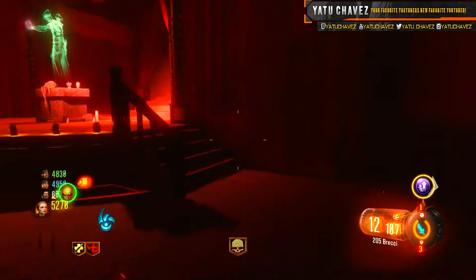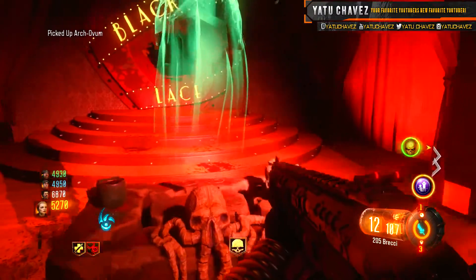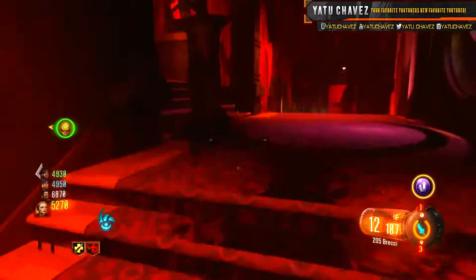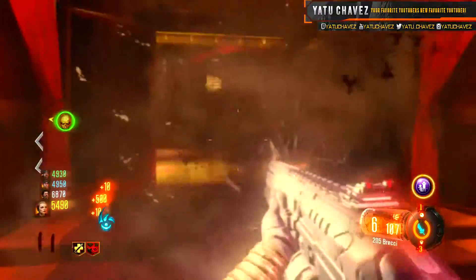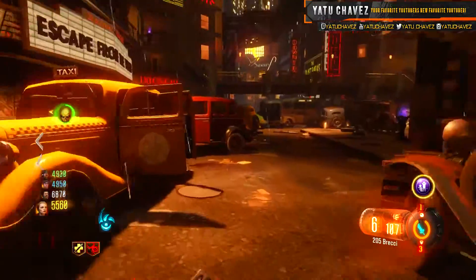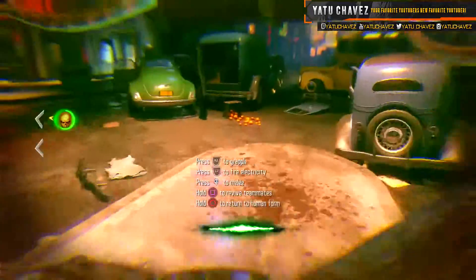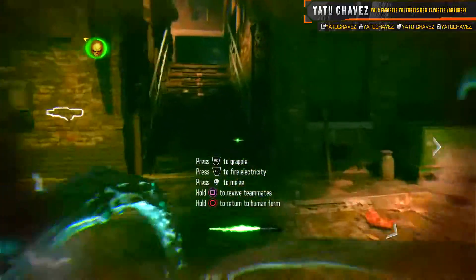Hey, what's going on guys, my name is Elmer Uyatu Chavez, hope you guys are doing well. With the easter egg of Der Eisendrache finally being completed, we can finally get a lot of questions answered that we've had about past zombies maps, at least for Black Ops 3. The first map I want to walk through is Shadows of Evil, because in Black Ops 3 this is the map where it all started. The Giant was just a DLC map, but this map came first, and I'm here to explain why.